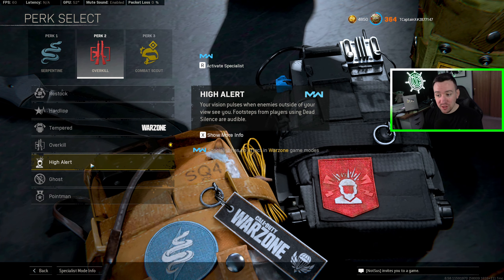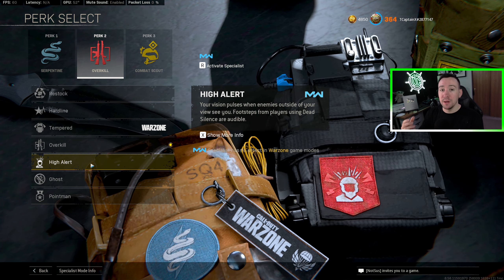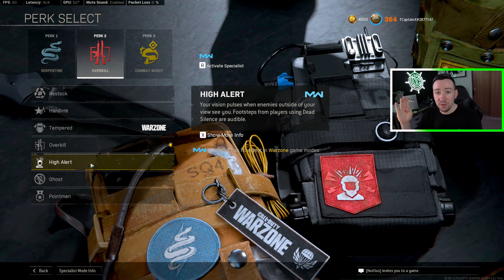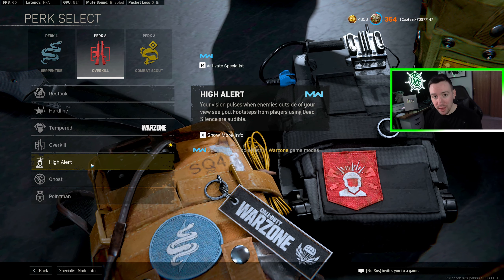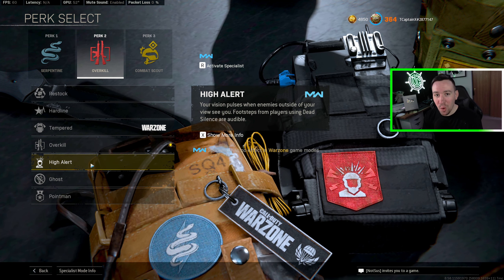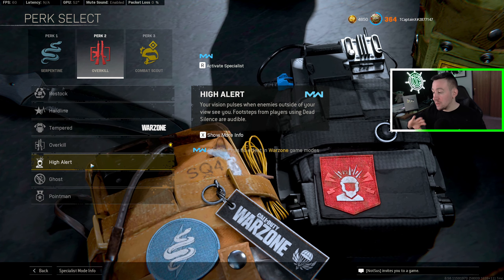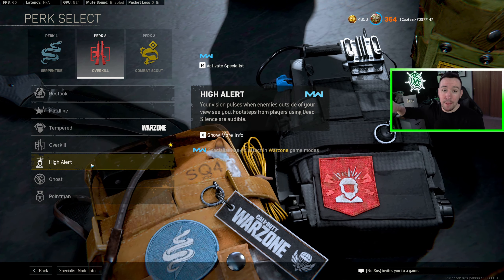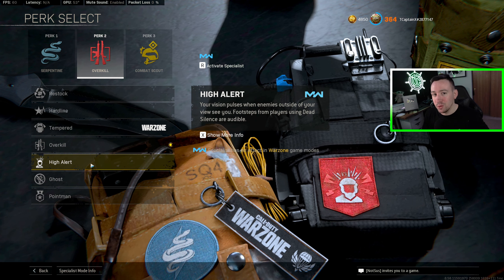High Alert is very underrated, but I think it serves its purpose a little bit more on Caldera. High Alert works by pinging your monitor from the direction someone is looking at you. It also counters Dead Silence — so if someone pops Dead Silence on you, you should be able to hear them, although Warzone audio is wishy-washy at times. On the bigger Caldera map where someone might be somewhere you have no idea because of how big the map is, it will let you know. However, remember if they're running Cold Blooded, your High Alert doesn't work.